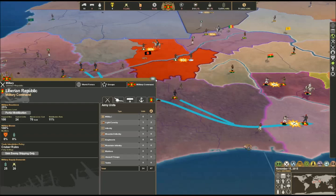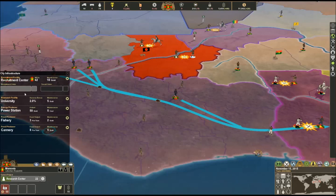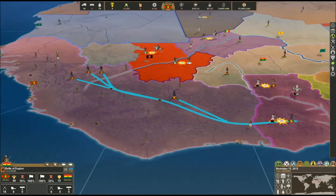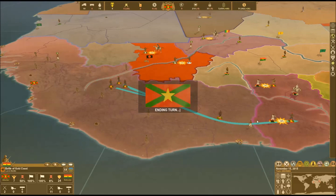I want to take a look at how the Battle of Dagbon is going - it's going really well on our side. But this battle in the Gold Coast is not going well at all; we're about to lose the Battle of the Gold Coast. It's really important that we get our armies there quickly, and more importantly that we win the fight in the north so that we can send men south to continue fighting.